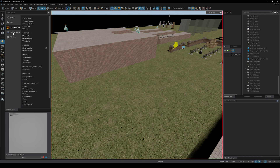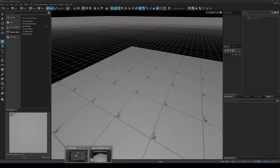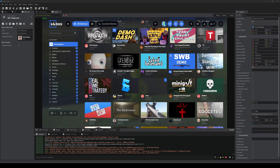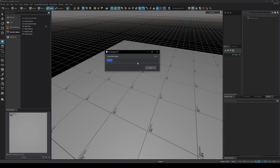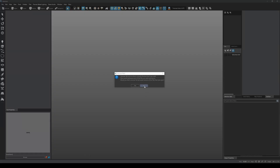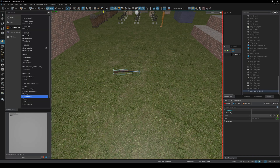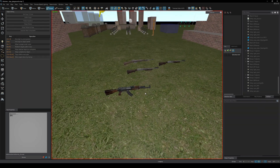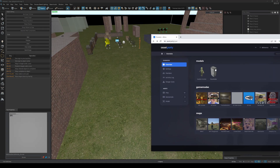With this new asset store system we also got a fix to the entity tool. Previously, if you wanted to use entities from a Sandbox game you'd have to do a weird hack where you had to load up into Sandbox first to get all the assets loaded, then spawn the entities in Hammer. Now if you click on a game like TTT it will automatically download all the assets. It did crash Sandbox in testing, so there are still issues, but when it works you'll actually see the models of entities instead of just empty air.